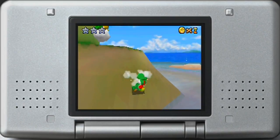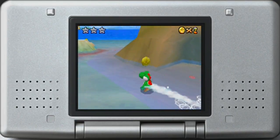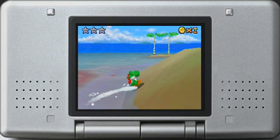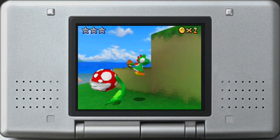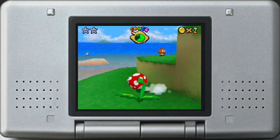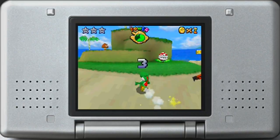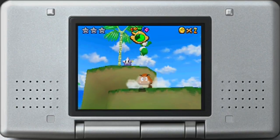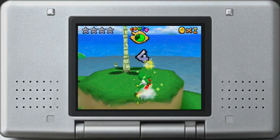The objective here is easy - all I have to do is collect the five Silver Stars. Klepto is in this level. Oh, I got hit. So that's the demonstration of what happens when you get hit - you have to chase after your Silver Star, because you lose your Silver Star when you get hit. That's kind of unfortunate.